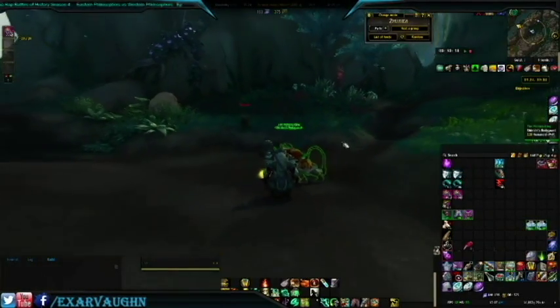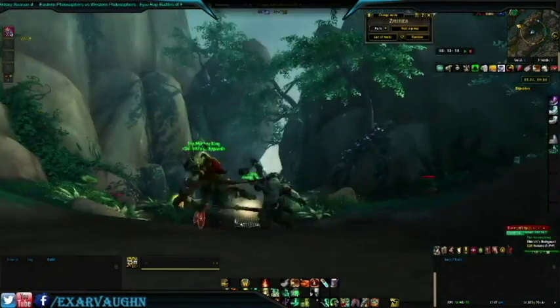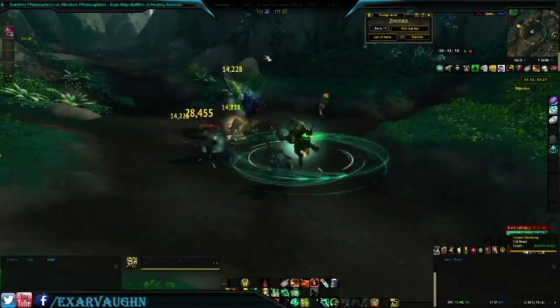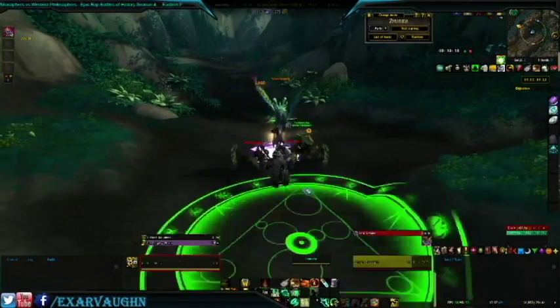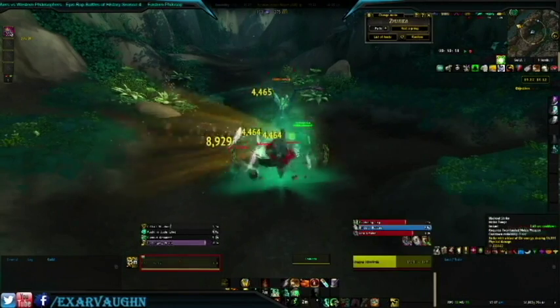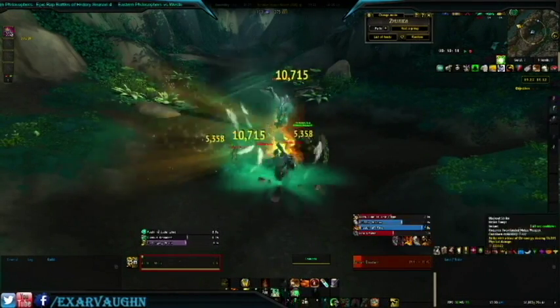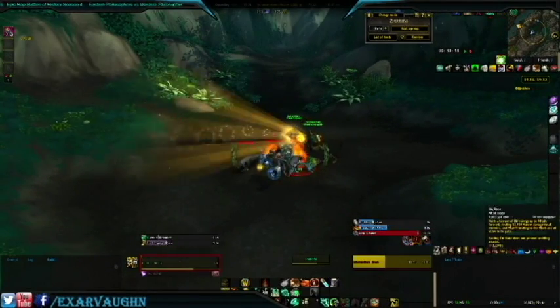So to see what that looks like — there it is. We'll drop our ox statue right there. Over here you kill the first group. You have your combat ally — mine is Monkey — and he goes and freezes these guys, which is very helpful.